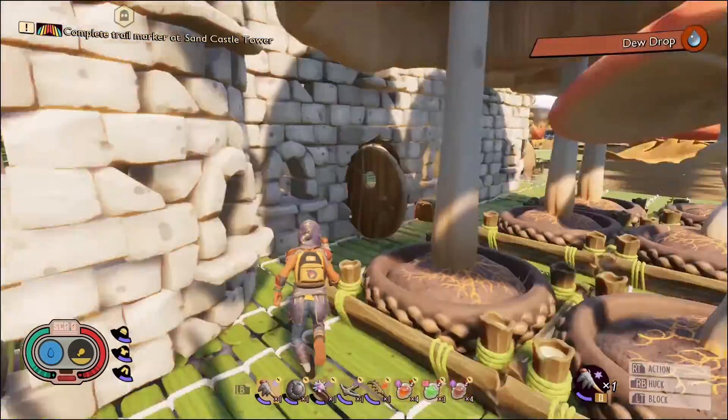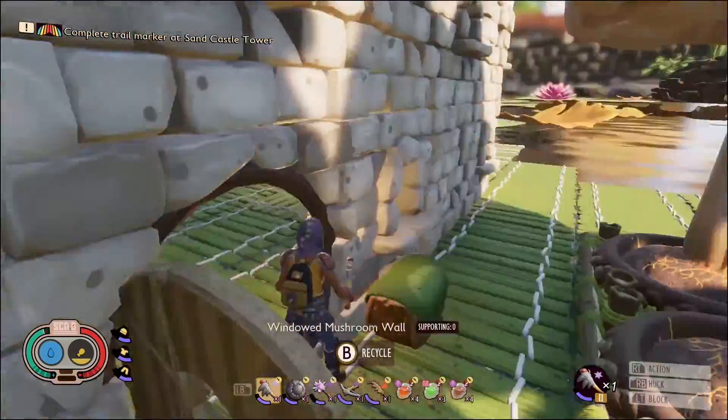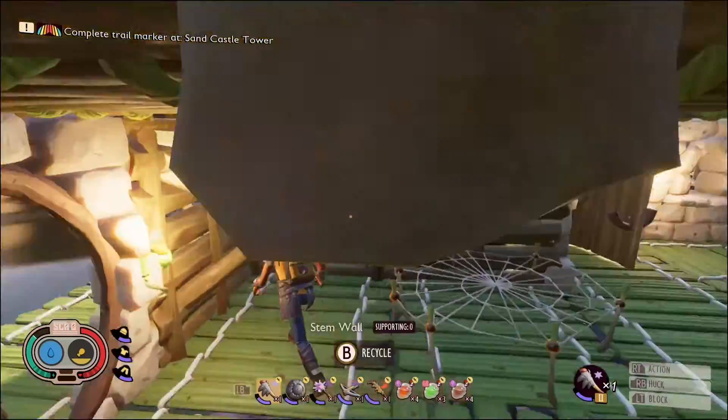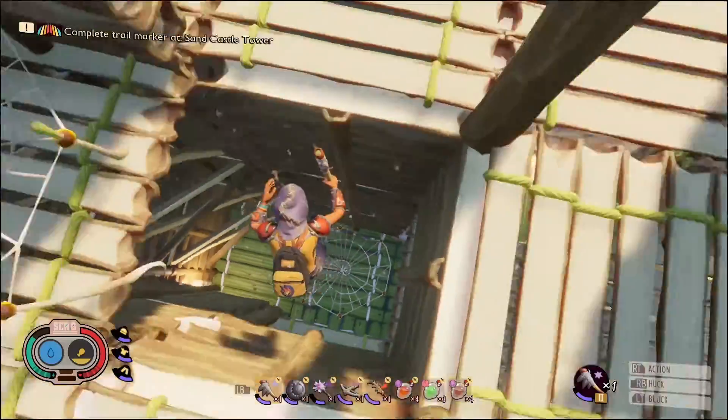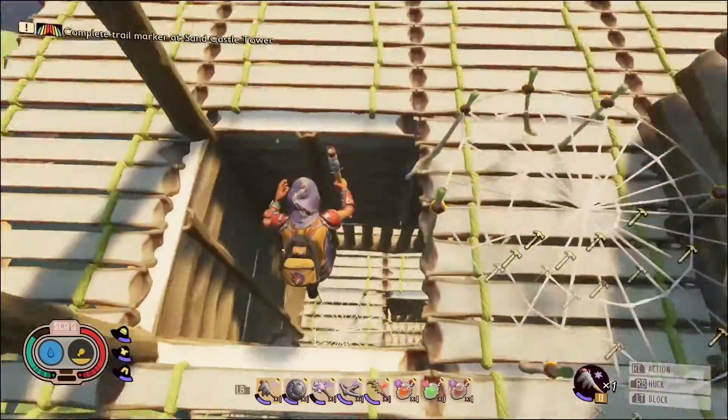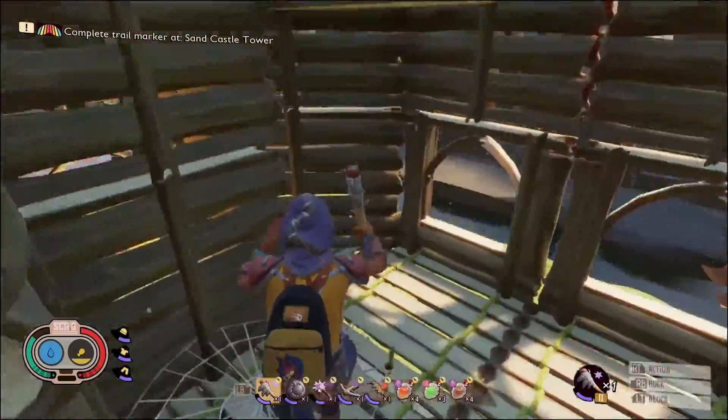I'm going to jump up the tower real quick and see what we can see up there. Because I know it's into the wood, which is cool. I'm guessing that's because it contains things like termites and stuff. Let's find out, shall we?